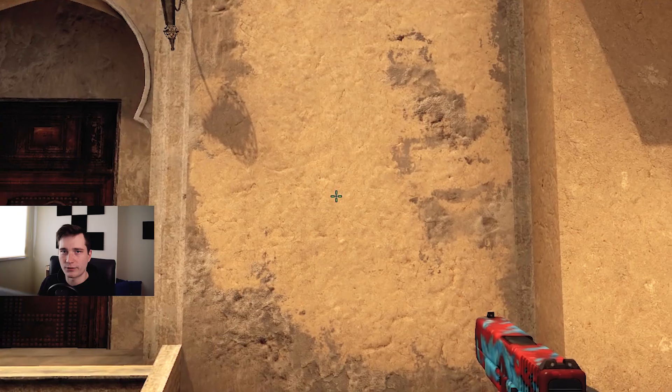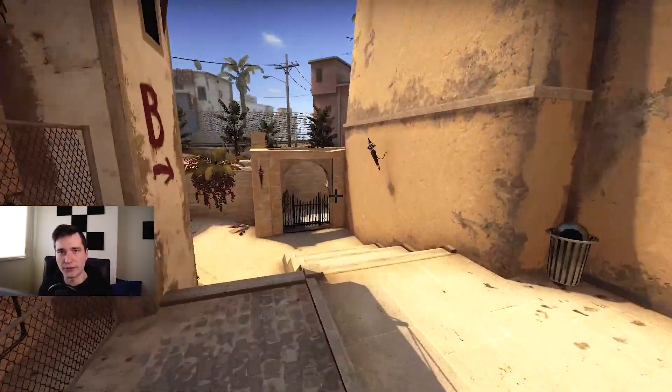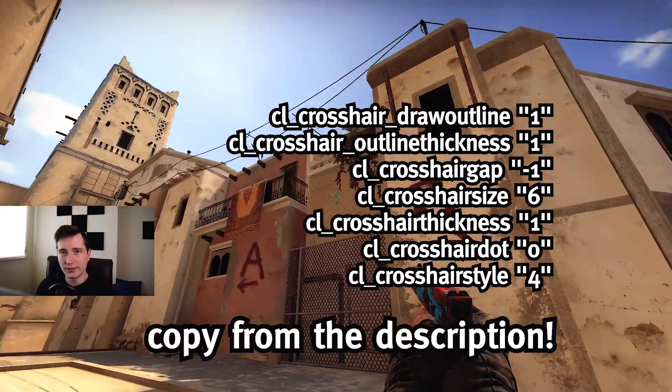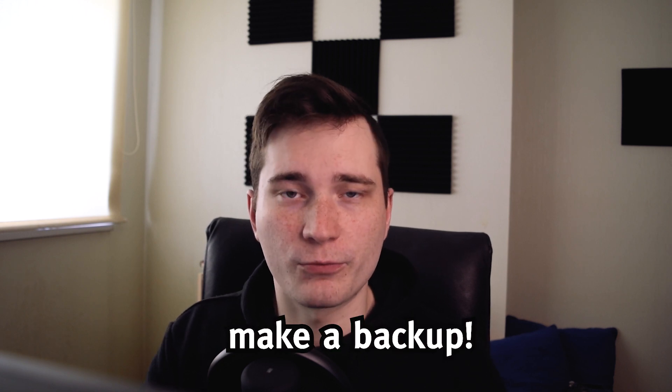One really important thing is to have a crosshair that's large enough so people can actually see it. If people can't see your crosshair, they're not going to watch your video, which means you basically wasted a bunch of time making it. The crosshair settings I personally use for my tutorials are shown on screen - I'll leave them in the description so you can copy and paste them. But before you use my crosshair, make sure you make a backup of your current one so you can easily switch back. Now I'm going to tell you a couple more advanced techniques I use - if you want to keep it simple, feel free to skip ahead using the timestamps in the description.